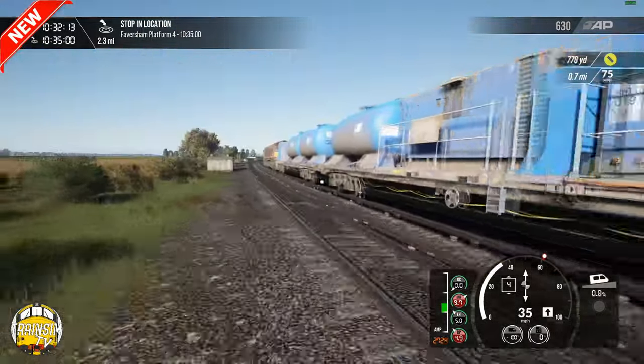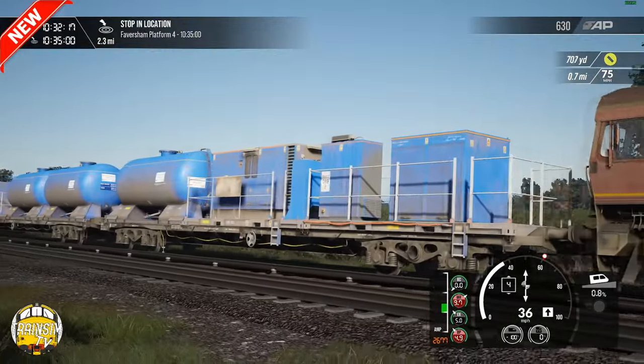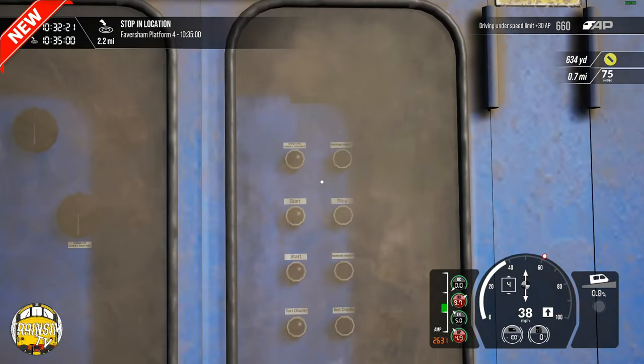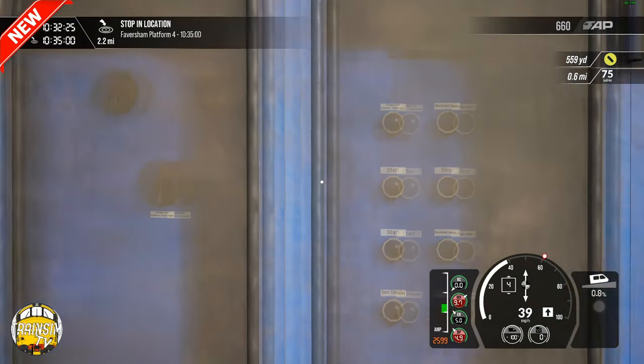It's also nice that you hear the level crossing sounds go off now. You can actually see all the writing on the stickers even behind the Class 66.